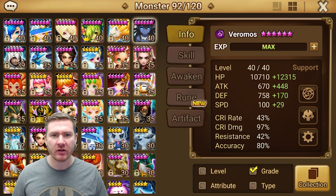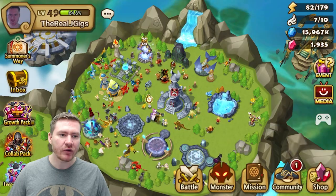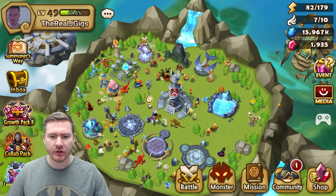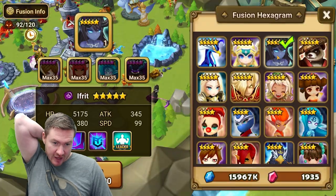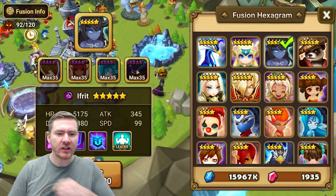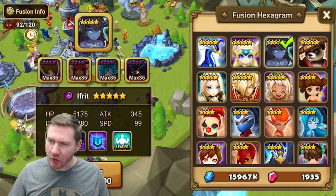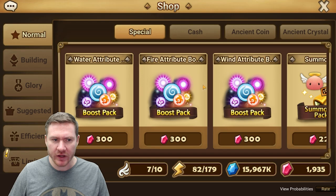The big key here is fusing Verimos. He is much easier to fuse now than he used to be. If you're going through your Summoner's Way missions, there's going to be a point where it starts to let you select fusion food, so just go in and look at what it requires to fuse Verimos and choose them. I think there's a Dark Yeti secret dungeon, so you probably don't have to pick him — let me verify that real quick.